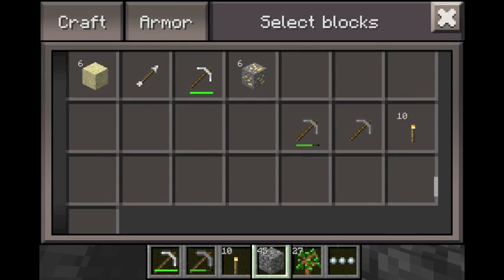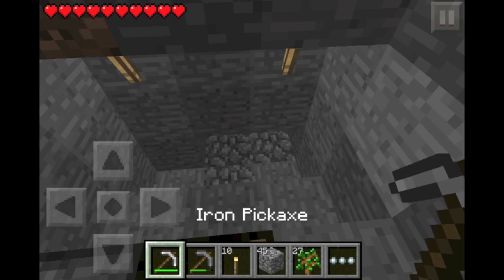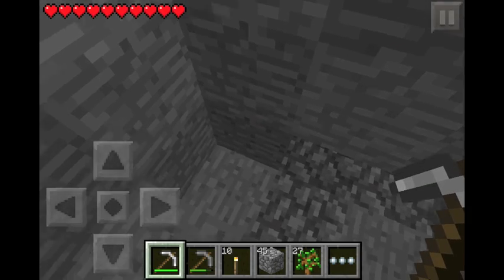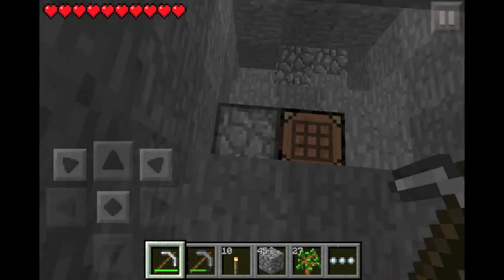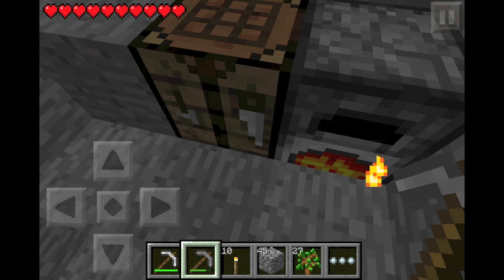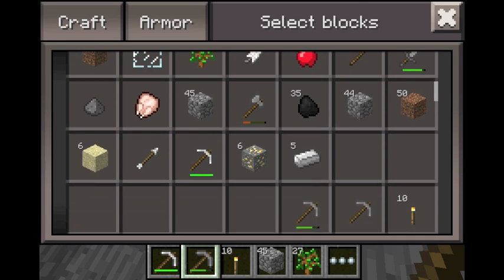That was a pretty small haul of gold — only six. I guess you can't really say it was small, but not as big as expected. Anyway, let's wait for my iron to smelt. I'm going to continue using stone picks, because iron as of now is a very limited resource and I don't want it to diminish on me, at least until I can find some more.